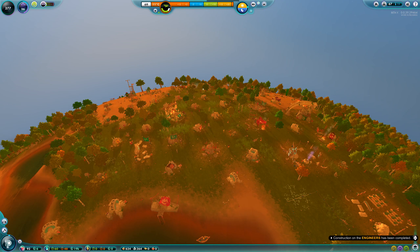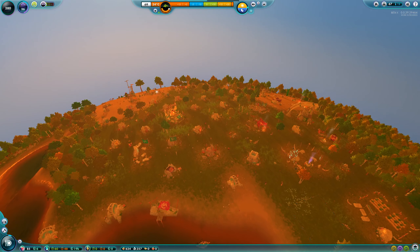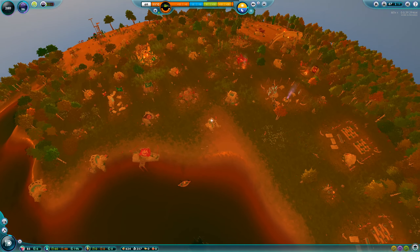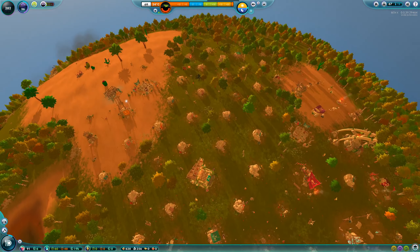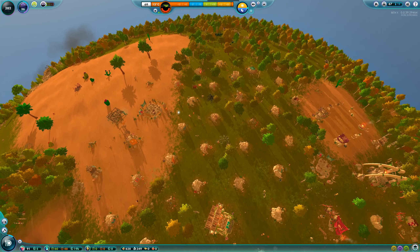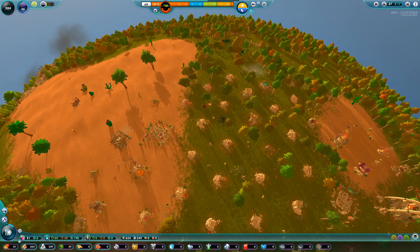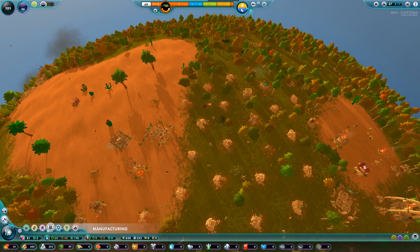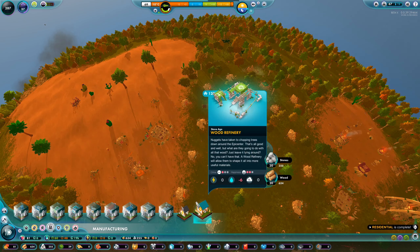So it's all about water here on this research round. Now we need to do some other stuff — we need to find a way to build and start improving the resources that we gather. We have a lot of stone and a lot of wood here. We need some refineries, so let's start with the wood refineries.